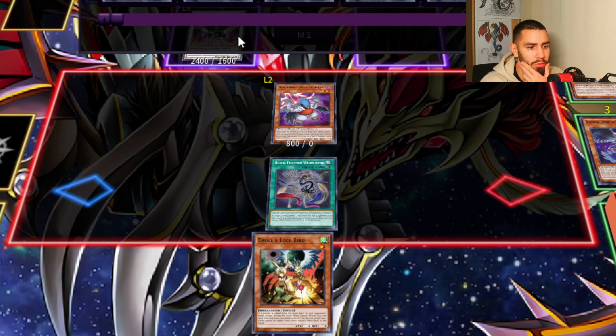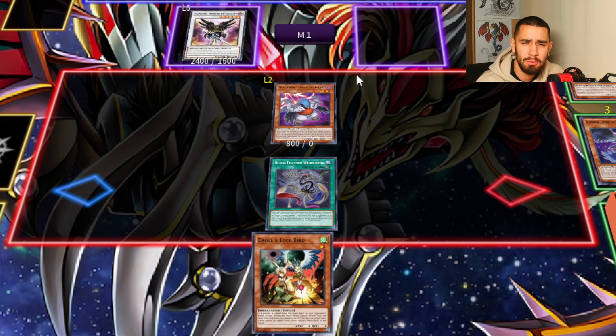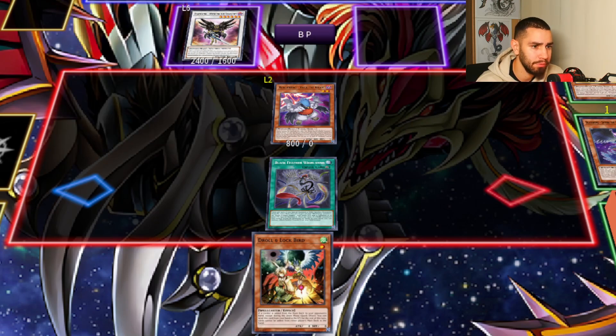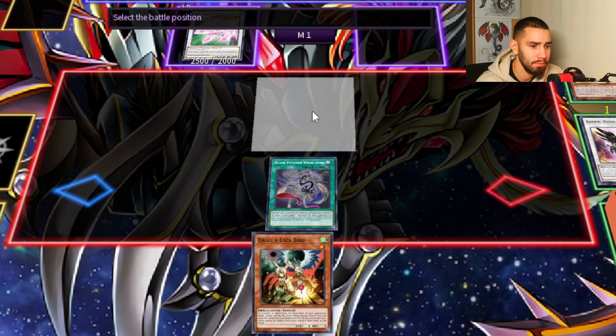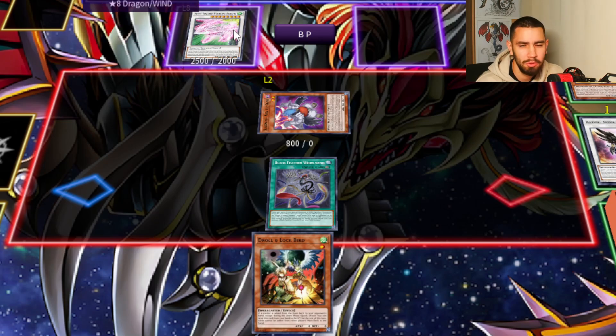Oh shoot, I misplayed here — I didn't want to do that, I wanted to go into Axel first. That was not the plan. So what I was supposed to do was use Vata and Nofung. Alright we're back — so don't activate Vata's effect, go into Axel, activate his effect, get Vata back. Just like that. And now you can activate — first of all you can go into Baronne de Fleur if you want to, but I wouldn't do that.